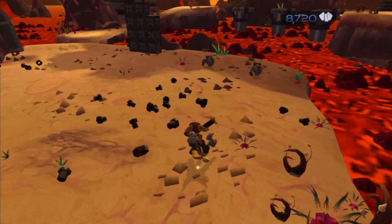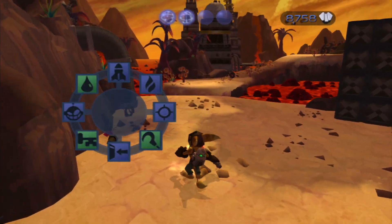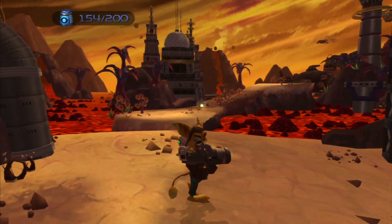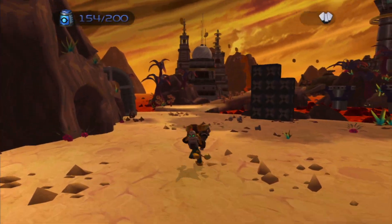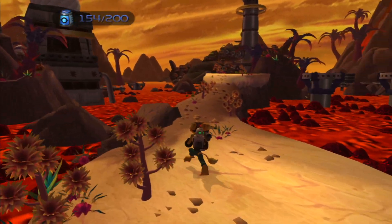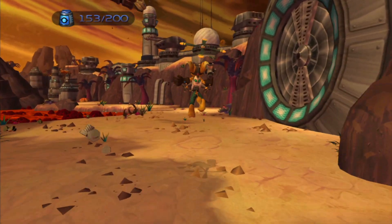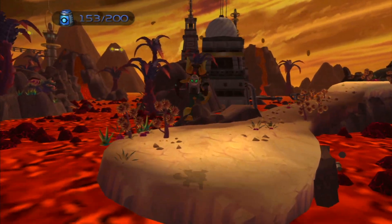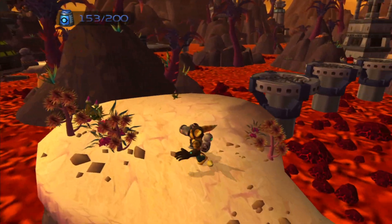That's especially bad in this part because the checkpoint is all the way back near your ship. Take out the bombs you can with a Devastator. If you shoot them from far enough away with a Blaster they'll blow up before reaching you — just remember you need to be pretty far away because they move faster than you can run. Shoot once with the Blaster, then run away and wait for them to blow up.